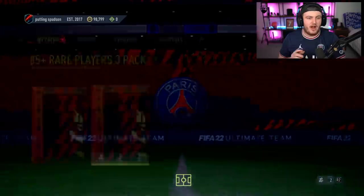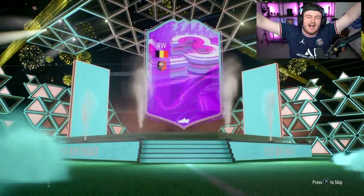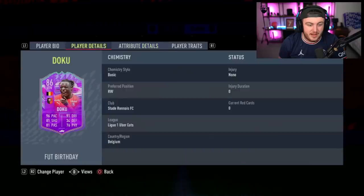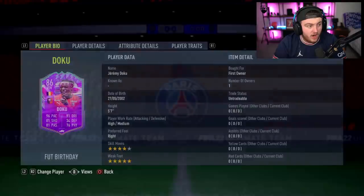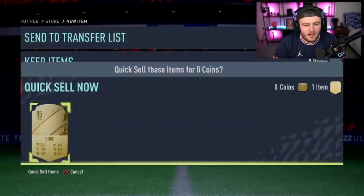Let's get a FUT Birthday! 85 times three — FUT Birthday! It's going to be Doku — we'll take that, that is solid. We got our first FUT Birthday of the video — it is Doku. He doesn't have the most insane card in the world but doesn't look bad at all. Five-star weak foot, four-star skills, incredible dribbling, incredible pace — looks like a solid card. The L in brackets just means that's his weak foot, not that he's left-footed.